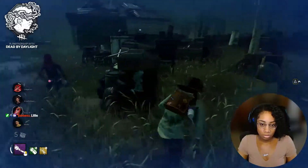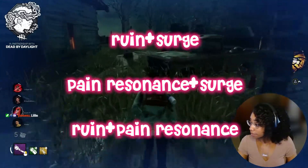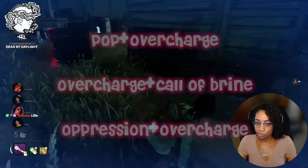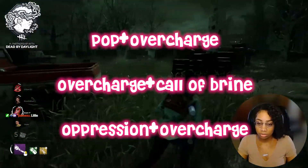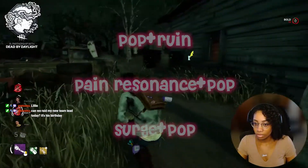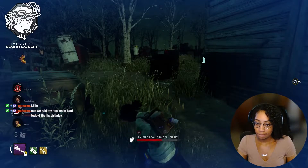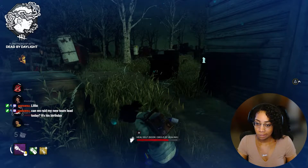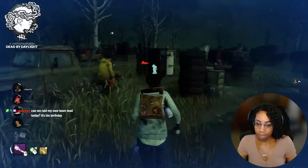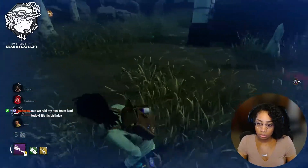With my idea in mind, stacked gen regression perks such as Ruin plus Surge, Pain Resonance plus Surge, Ruin plus Pain Resonance, etc. would be unusable. Stacked active gen regression perks such as Pop plus Overcharge, Overcharge plus Call of Brine, Oppression plus Overcharge, etc. would be unusable as well. Meanwhile, usable stacked gen regression perks would include Pop plus Ruin, Pain Resonance plus Pop, Surge plus Pop, etc. The main goal of my idea is to make it so that there's not as much gen regression all at once, which should help ensure survivors don't have to play an M1 simulator, and that killers actually learn the fundamentals and don't handicap themselves when they decide to play other killers.